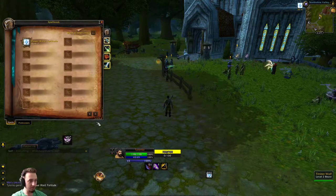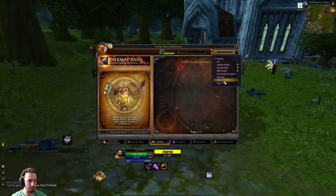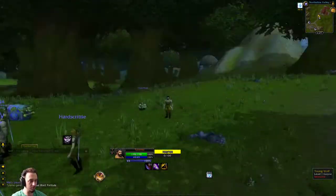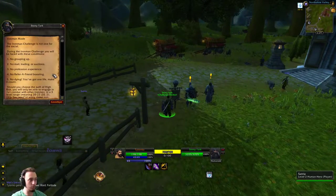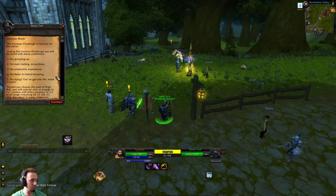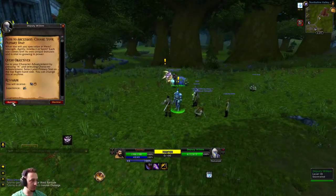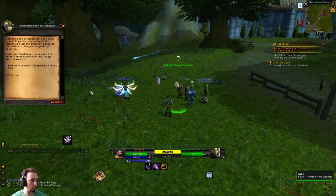We have to grab our pets out of the book first. Basically, the way this works is every couple levels you get to pick up different cards — we'll demonstrate once we get there. We're also doing the Iron Man challenge: you have one life, can't group up with anybody, can't do trading, mailing, auctions, no profession experience, no refer-a-friend or anything like that. We have to get to max level without dying.